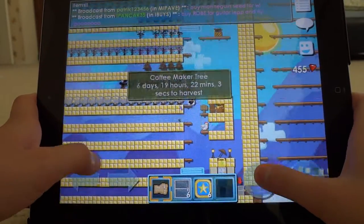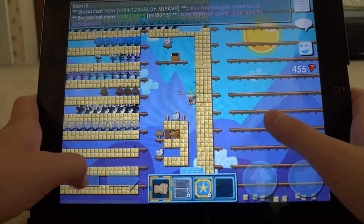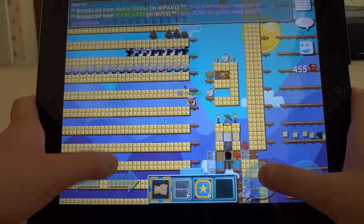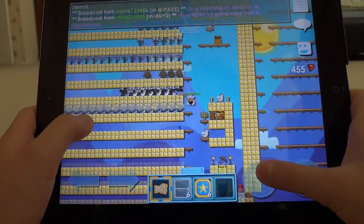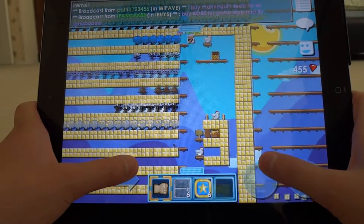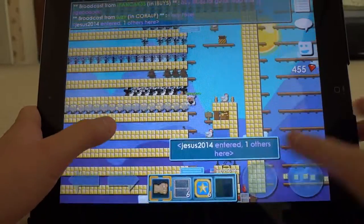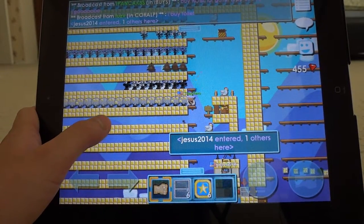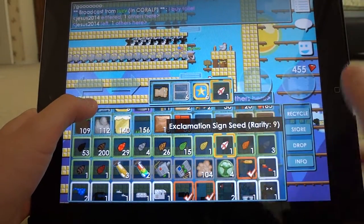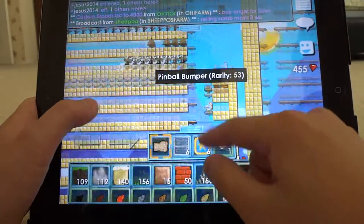It depends on who's on, because the last time I spliced it was like nobody was on — it was like seven thousand on. So yeah, that's all you need: a science station seed, and you also need an exclamation seed to put in.